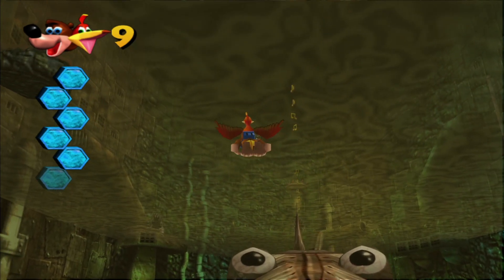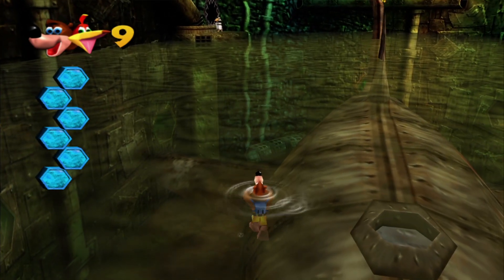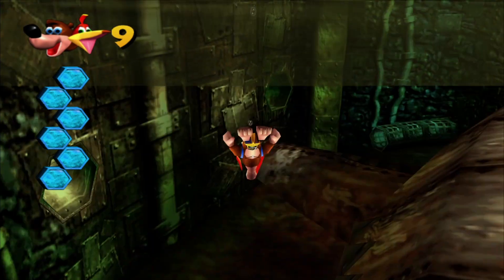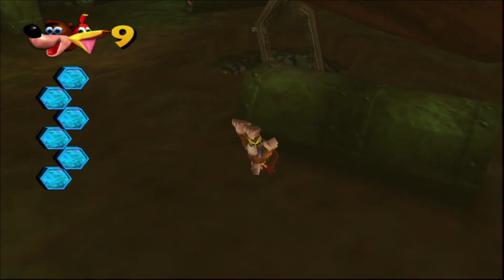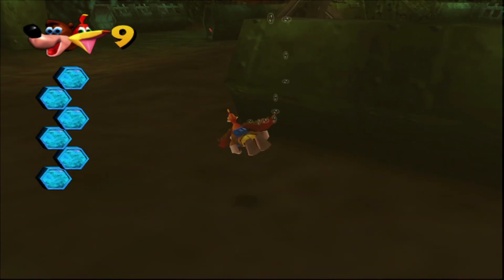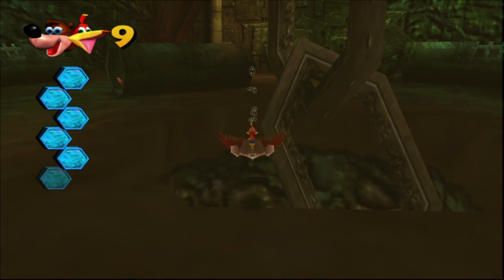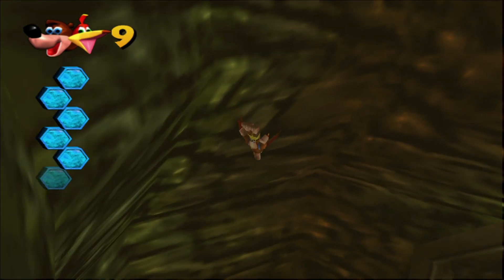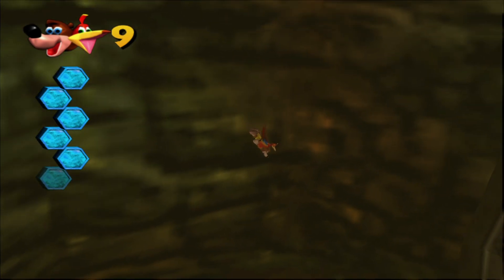He likes to look at you. Also, he's not even a shark — he's got a blowhole. He's a dolphin with really sharp teeth. He's like Grunty's garbage disposal, if I remember right. Yeah, this is what Grunty does with the trash — this is basically a big old trash can.